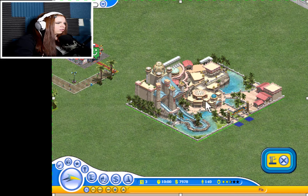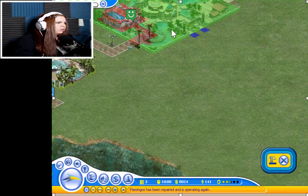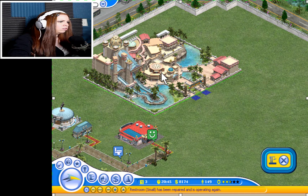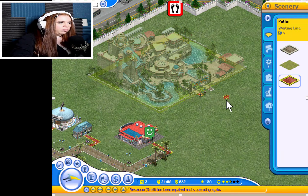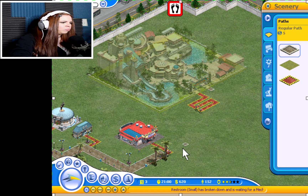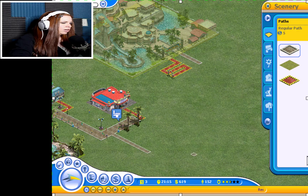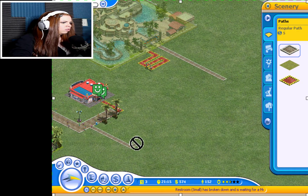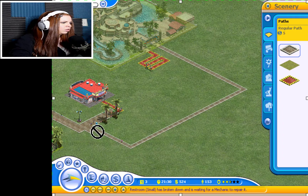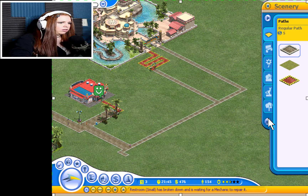I don't want it near the flamingos. It's almost like a giant crater over there — let's put it kind of over here, a little off the beaten path. This is going to need a quite lengthy waiting line queue area. Why are all my restrooms breaking down? We're going to need a place for them to exit too, which could also give way to adding another thing down here. Now it's open — come on in, everybody!